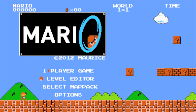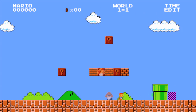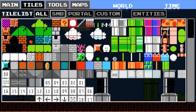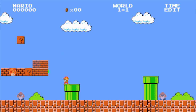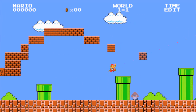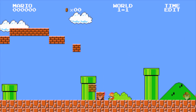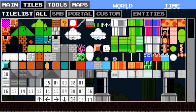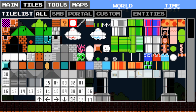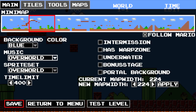But instead of returning to the game, I actually return to the menu, so I have to go back into the level editor. So that's how it works. I don't really know what else to talk about — I guess we could just look at me being a fool as I play. I figure out how to place tiles and I place them everywhere. Also in the options screen you can customize your Mario character, but I don't end up showing that in this one.